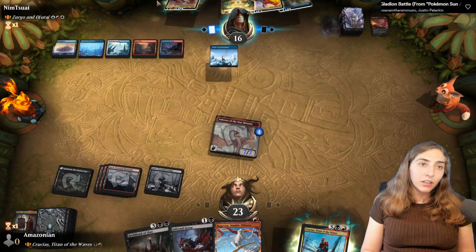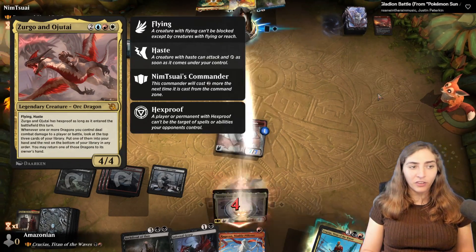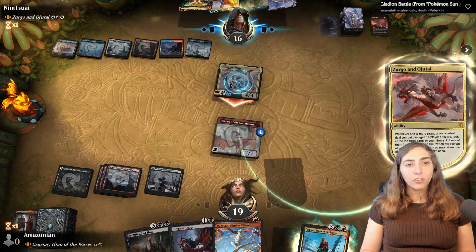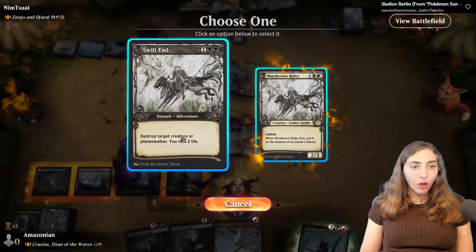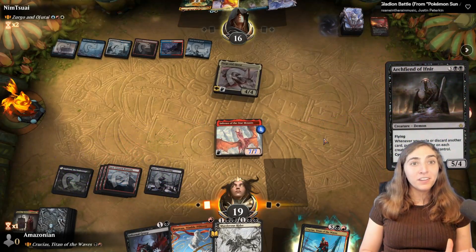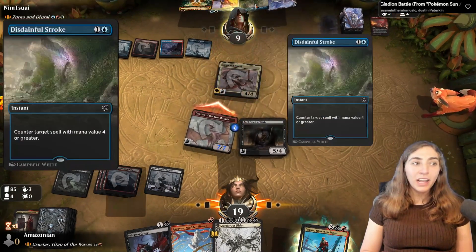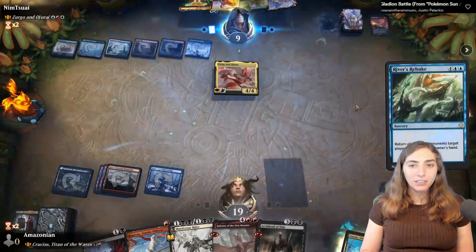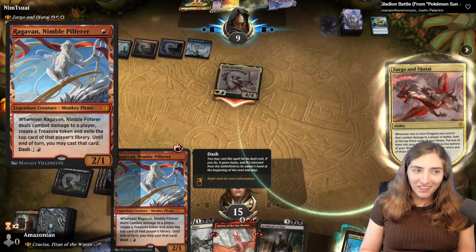Unlike their dragon, when mine hits it doesn't draw me a card — theirs anticipates, looking at the top three cards and putting one into hand. Zergo and Ojitai go back into hand so they don't have to pay for it again. Arc Fiend of Ifnir comes down — it could trade with Zergo and Ojitai, doesn't die to Lightning Bolt, and I can get it onto the battlefield while they're tapped out. But they Rivers Rebuke me, and I don't have enough mana to replay it. However, I do have enough for Ragavan.